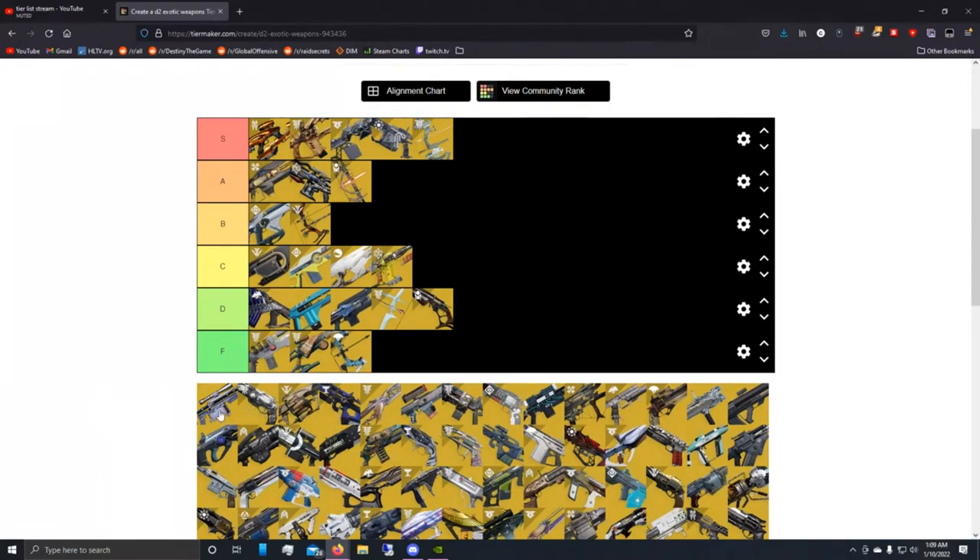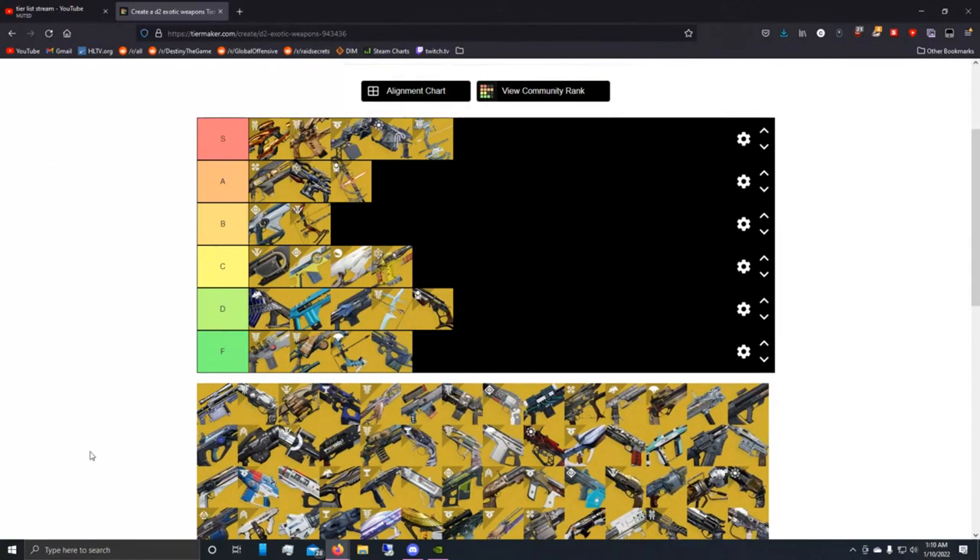Next we have Mida Multi-Tool. Designed for PvP — why are you using it in PvE? F tier. I really don't feel like I have to elaborate on why Mida is F tier. It was designed for PvP, not PvE. Just don't use it, you're wasting your time. Maybe it's a fun meme exotic to take into PvE, but it's not a good weapon. It's for PvP only.